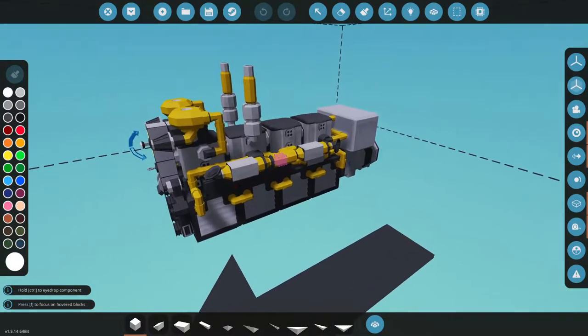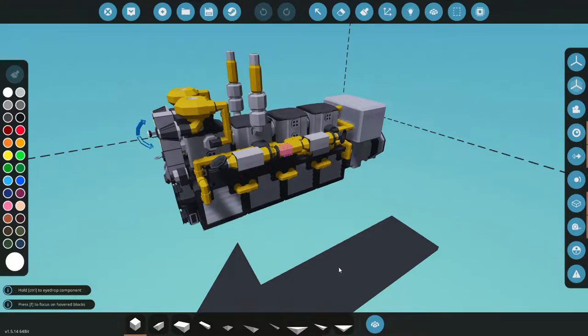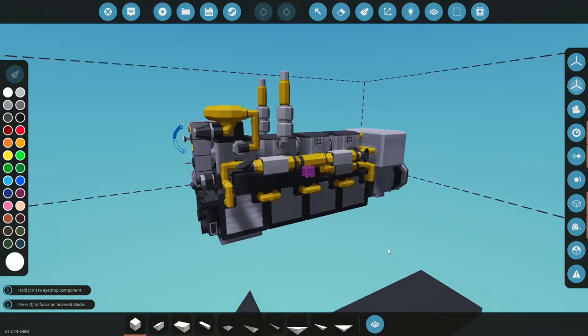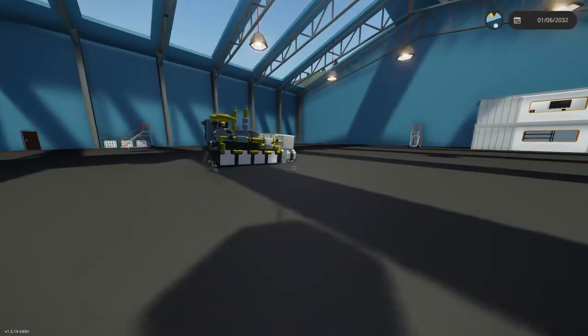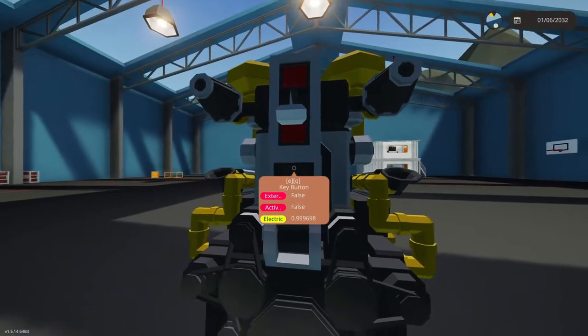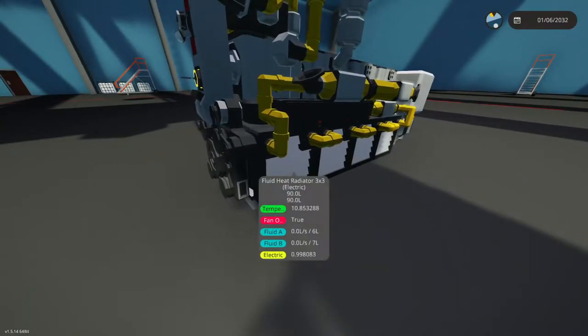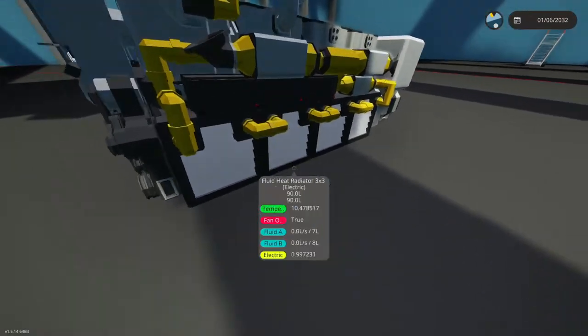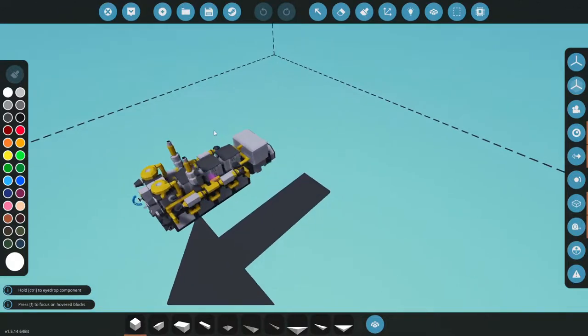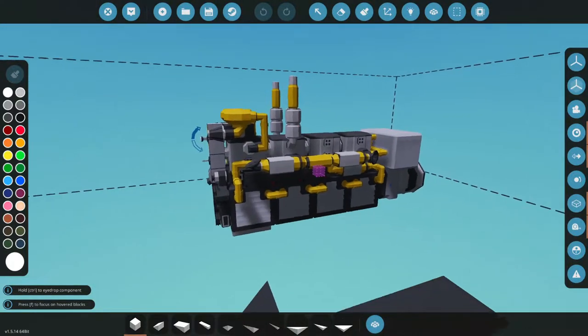First things first, I've got to address something. These radiators do not work. I started testing this engine out after the last video and found out that stacking radiators like this actually deletes the coolant in the system. If I spawn this in right now, it will not run liquid through the system. I don't know if this is a bug in game, but we are not moving any kind of fluid, so we've got to rebuild that.